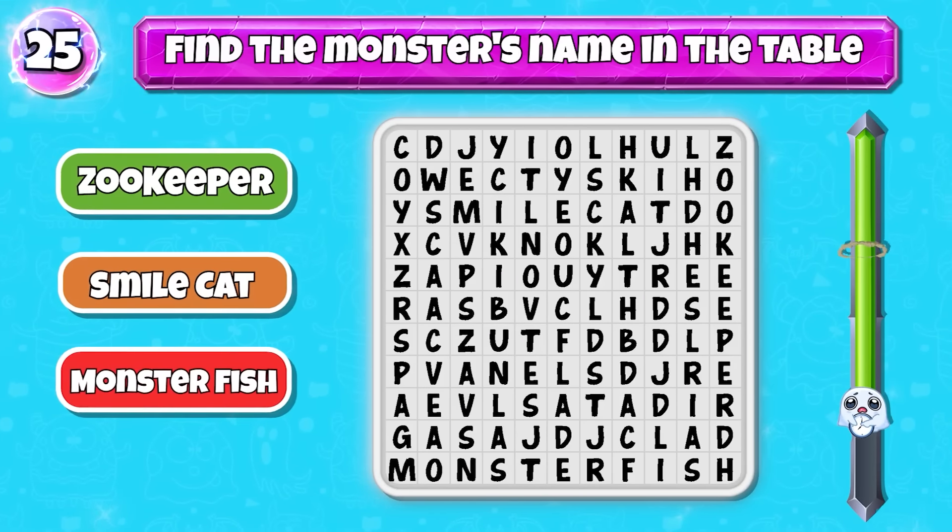Level 7: squint your eyes and guess which character this is. Very good — it's Kittosaurus.